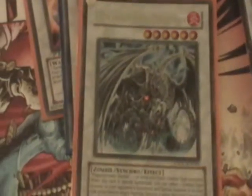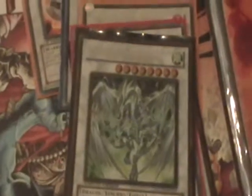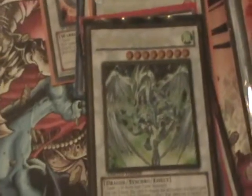Got a Doom Kaiser Dragon — it's not even worth having in this deck, I just have it, let's just put it that way. As everyone knows the Armor Wing, a Blackwing, another Blackwing. Everyone's actually gotta have two of these guys — I don't have two, I only got one.